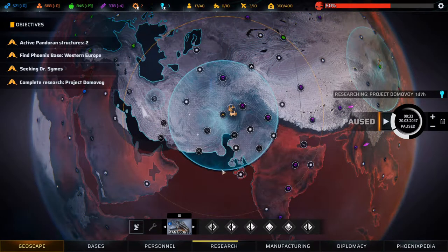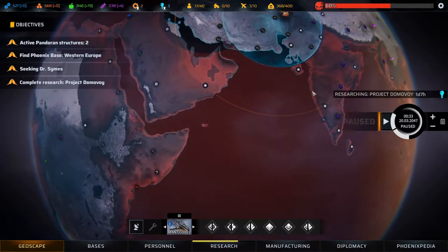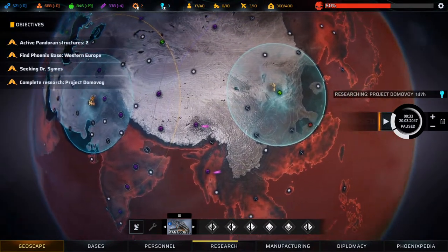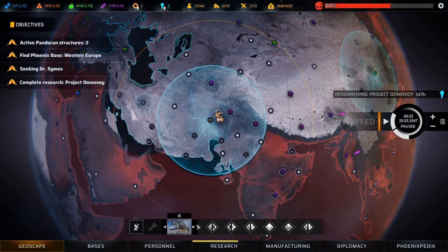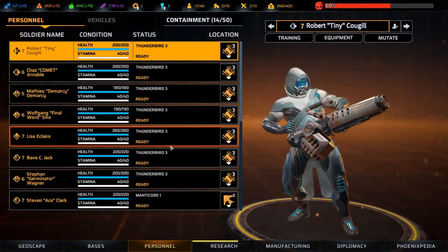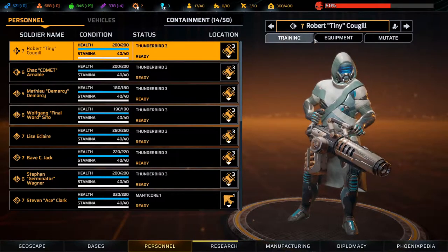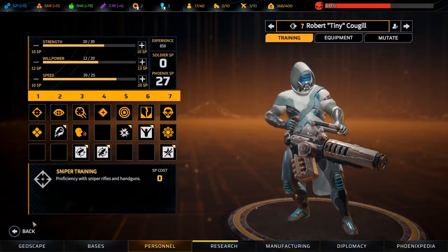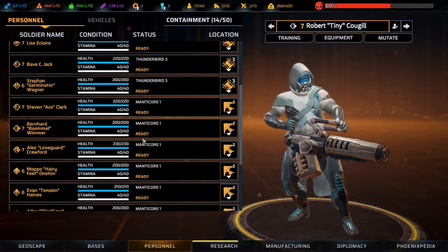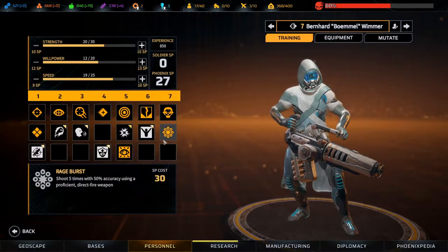Welcome back to Phoenix Point. We have a couple of citadels that need to go down - one here and one over here. We're going to send the Thunderbird to take care of one of them and the Manticore to take care of the other. We just need to make sure that we have some Rage Bursts on both of them. You have Rage Burst, Rage Burst, and Rage Burst.